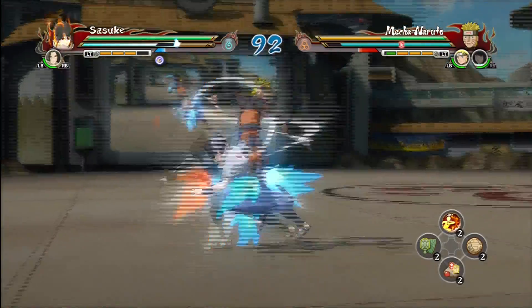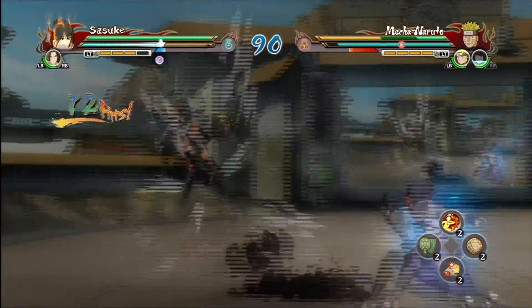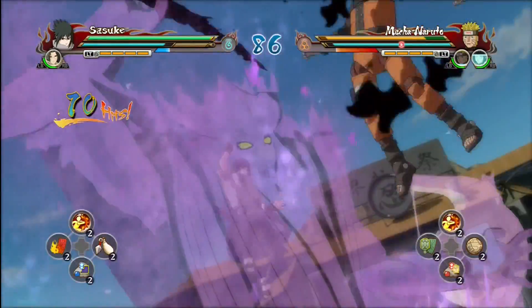If I activate it, I'm now in awakening mode and I am quite a bit more powerful. As you can see, my chakra gauge also decreases as I'm using this, but you can turn it off any time. So make sure you watch that gauge.